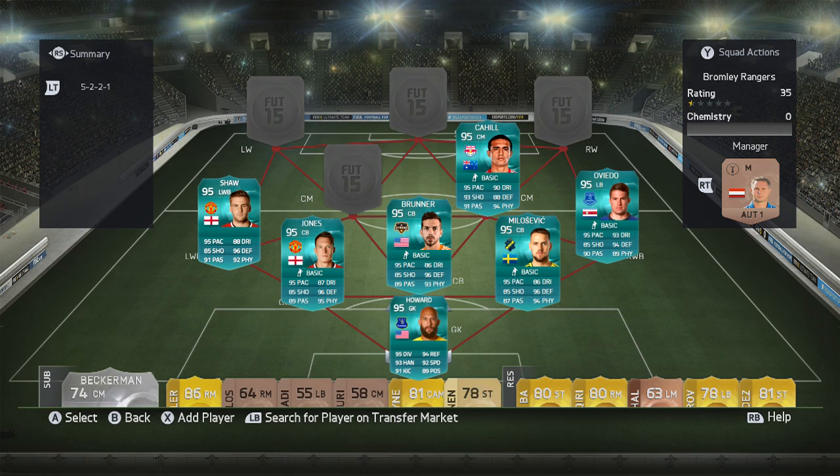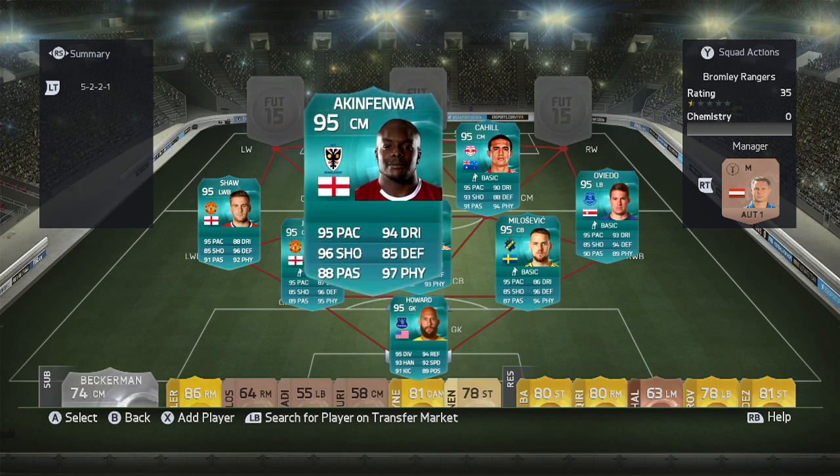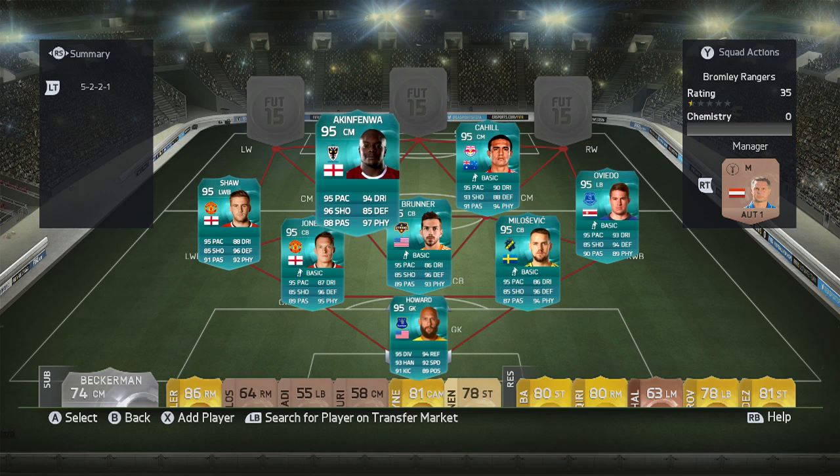But wait until you see the next guy in the midfield — this guy is going to blow the roof away. We've only gone and got the strongest player in the game ever. Akin Femmer: 97 physical, 95 pace, 96 shooting, 88 passing, 94 dribbling, 85 defence. He's the strongest guy in the game. Cahill's going to win every header, Akin Femmer's going to boss everyone. They've got mad pace, mad shooting — goals are going to be flying in from all directions, even from the centre-backs.